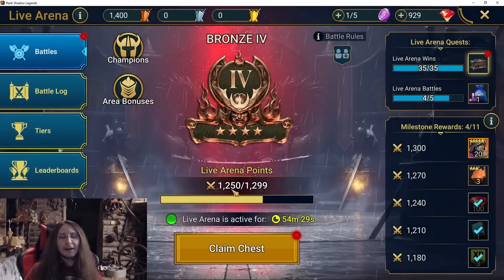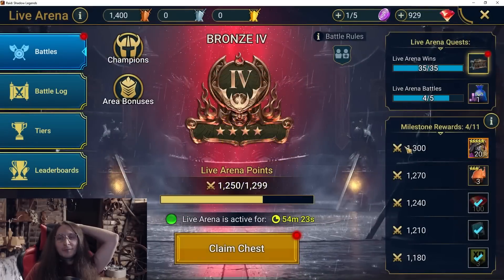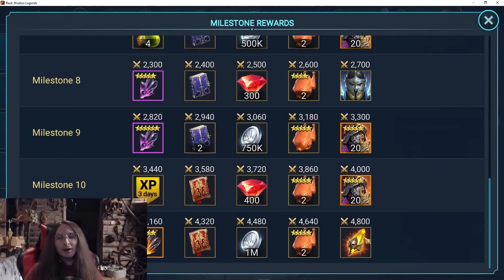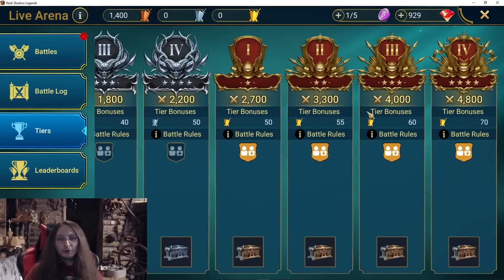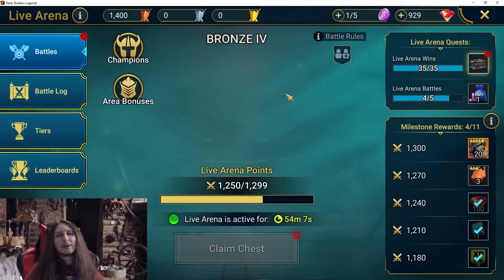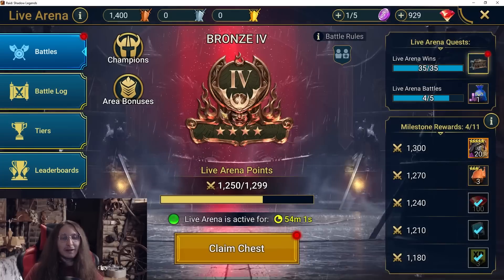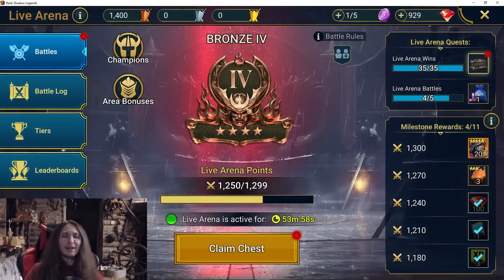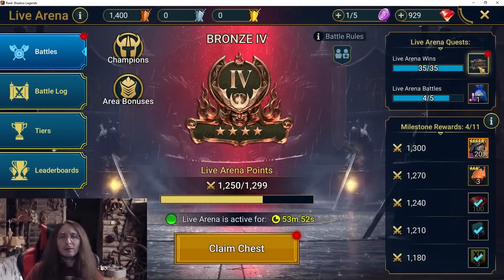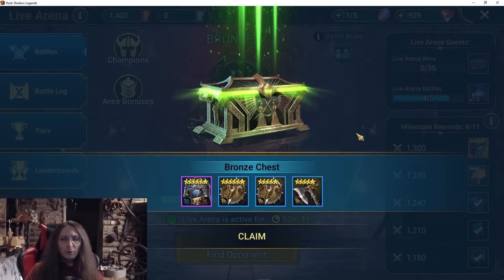We got the chest! I'm not sure if I should wait for the chest to go up in rank. It's gonna take so many fights because it's five points per win. You need 4.8k points to get to the max milestone. Are they doing this just for the beta test or is it actually gonna be like this in the live version? It seems like it's way too little points — only five points per win.